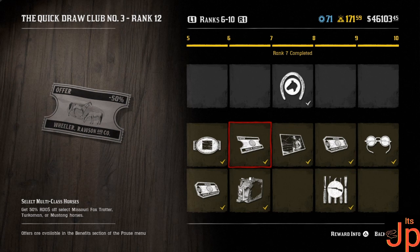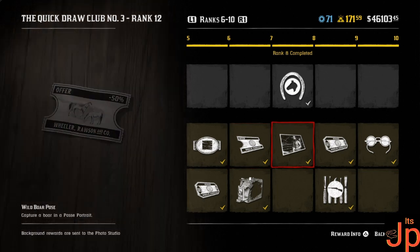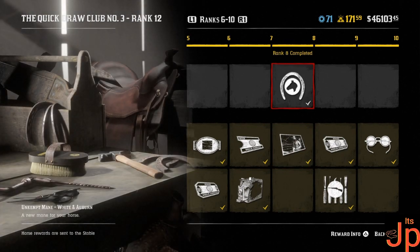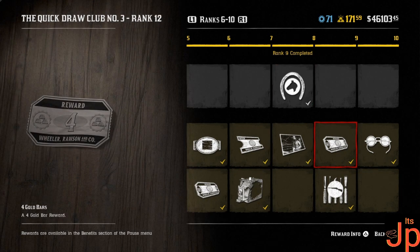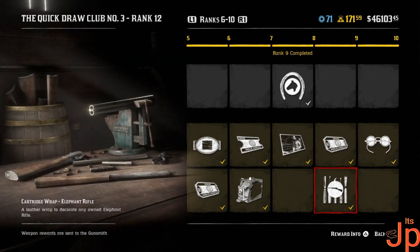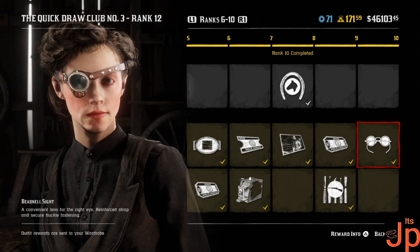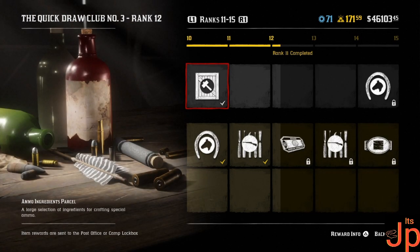Select multi-class horses get 50% off money — so 50% off Missouri Fox Trotters, Tuckermans, and Mustangs. Wild boar pose — I'll take that. What I've personally been looking for: unkept mane. Unfortunately it's white and brown. Four gold bars — nice. I like that in these Quick Draw Passes you earn all 25 gold bars back. Another wrap for the elephant rifle.